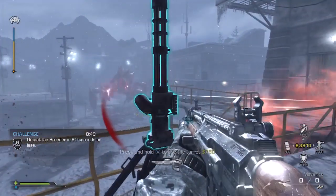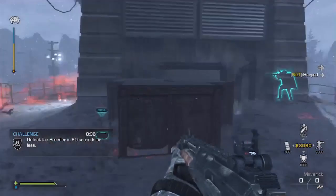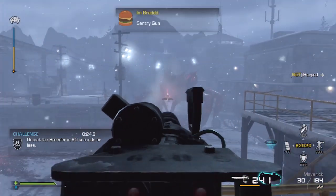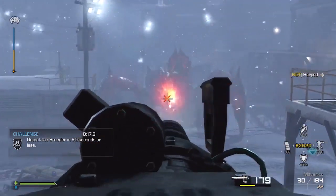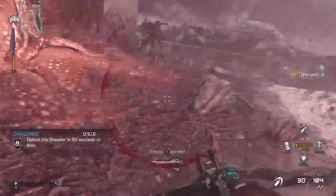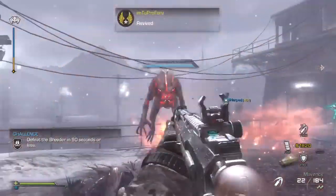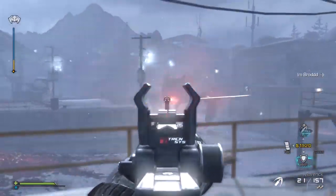As for guns for the first breeder fight, the LSAT and Maverick do well, but what's really going to do best is the turret gun. Unfortunately you don't have that luxury in the second area — you have to use guns there. In the first area, use that turret and it'll take him down fast. Also don't turn on the fire trap because it's going to cut your teammates off and they'll have to go through the fire. The second time you face him when you actually have to kill him is much, much more difficult, but if you're competent at this map you shouldn't have too much problem.